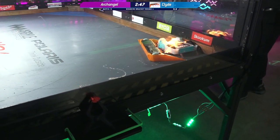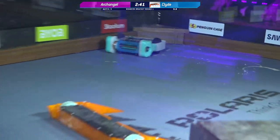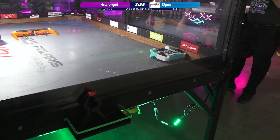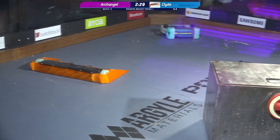Now I like this design on Clyde. He is nice, he is wide, he's got those little wedgelets. He can get underneath you and hold you in place while that flamethrower goes to work. And at this 3-pound weight class, that flamethrower is not taking too long to get through some belts, some wheels, some wiring. You can really do some damage with a flamethrower as long as you're holding your opponent in place.